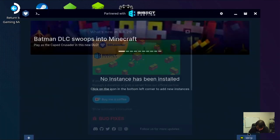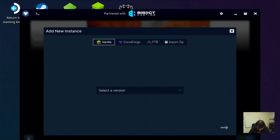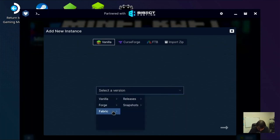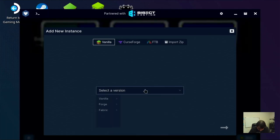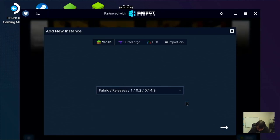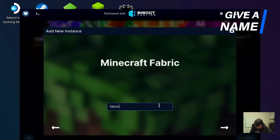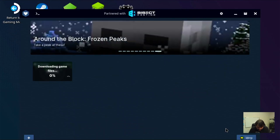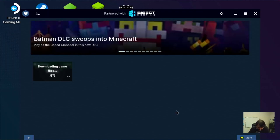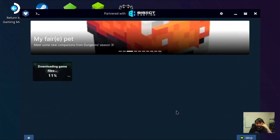No instance has been installed. Let's add an instance - looks like I can do that from right here. Select the version - Fabric, releases, 1.19.2. Give it a name - I'll call it 'fabric.' Next - downloading game files. A little slower - I have gigabit internet so I'm not sure why it's going slow. There it goes, it seems to be accelerating.